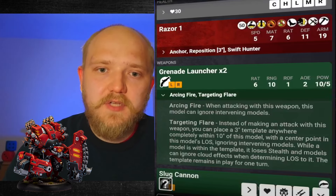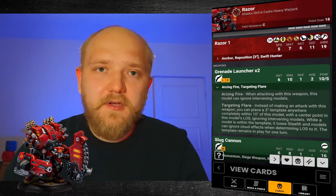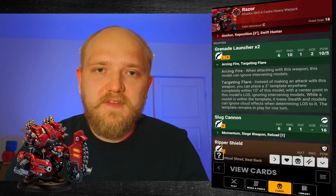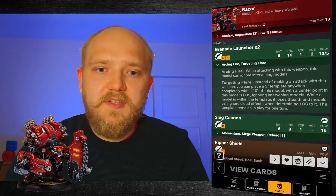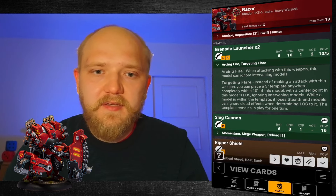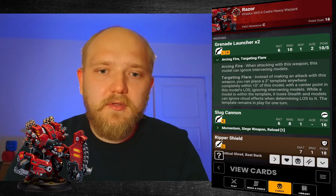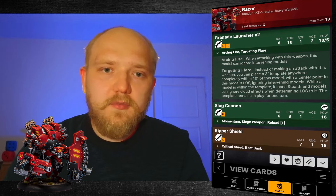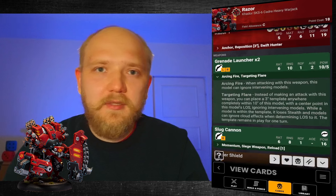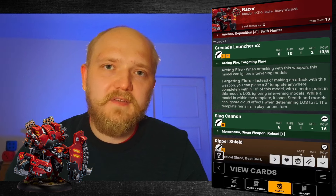For its ranged weapons, it has two Grenade Launchers — Range 10, AOE 2, Power 10, and Power 5 on blasts. It has Arcing Fire, so you ignore intervening models when declaring the target. And Targeting Flare — instead of making an attack, you place a three-inch template anywhere completely within 10 inches from your model, with the center point in your model's line of sight. You ignore intervening models but you do not ignore cloud effects. Any model within the template loses Stealth and your models can ignore cloud effects when determining line of sight to it.